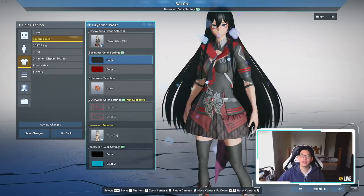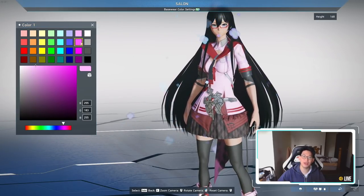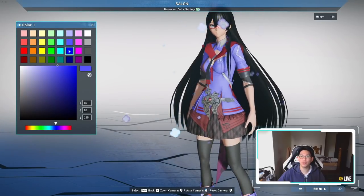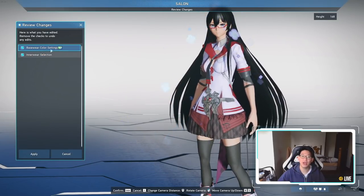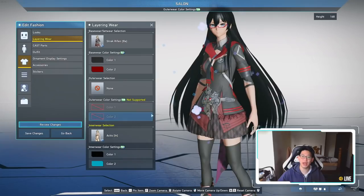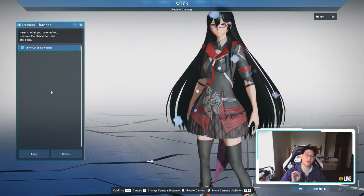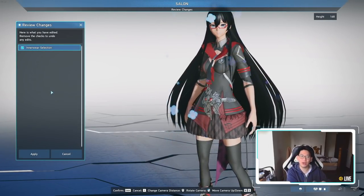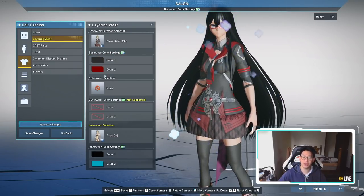Outfit color can also be changed. Under 'base wear color settings,' you can change it from dark gray to bright pink, white, or whatever color you want. However, you will need an N color change pass to do so — you can see this confirmed under 'review settings.' If you want to revert changes, just untick it and click apply — you don't need to pay anything. The 'review changes' tab makes it easy to identify what costs money and what doesn't. Both the base wear and inner wear color change settings require an N color change pass.